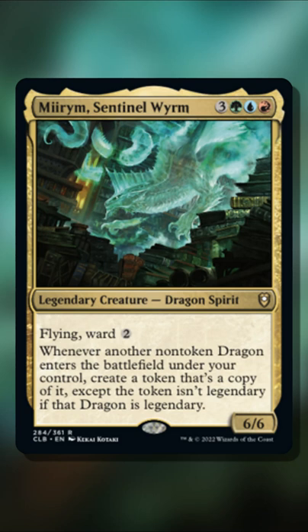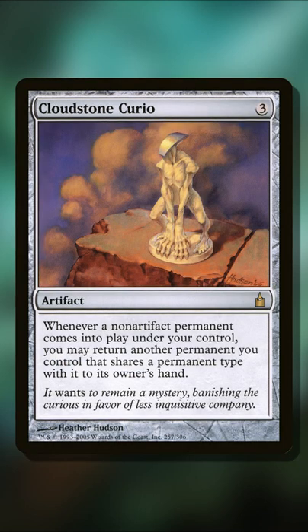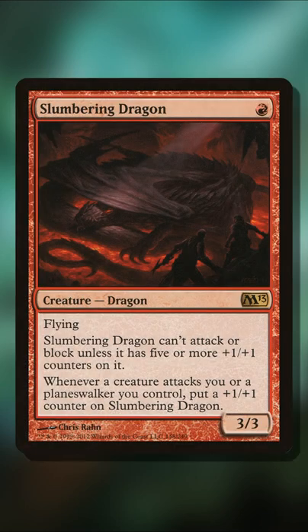Mirum Sentinel Worm is a combo beast. With Cloudstone Curio, you have some ways of bouncing the same dragon back to your hand. Since it's only one mana, it's pretty cool to use Slumbering Dragon for this.